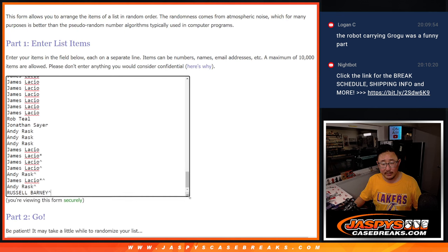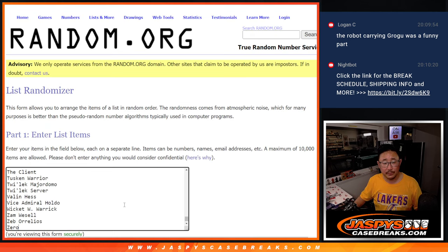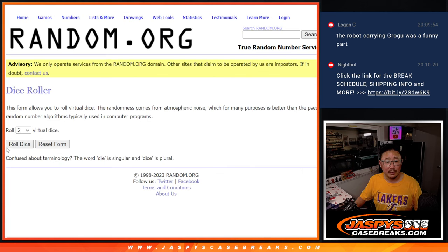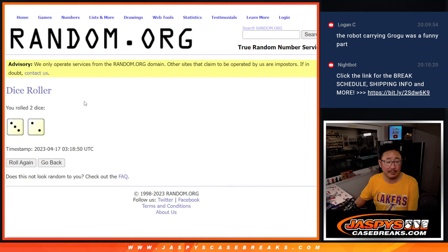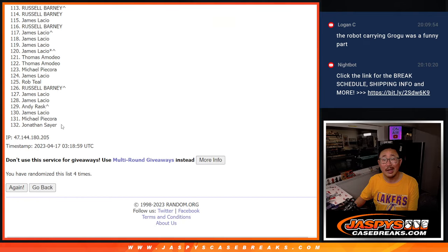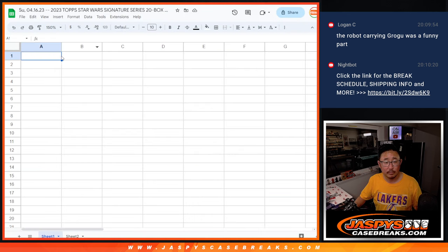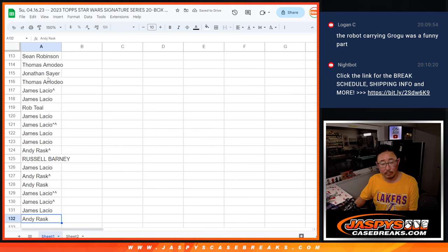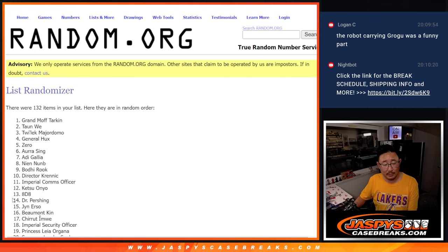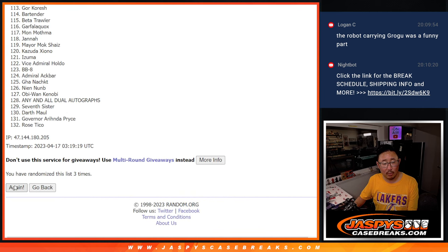Let's roll it, randomize it — 3 and a 2, 5 times for names and characters. 1, 2, 3, 4, and 5. Alright, there's everybody. 3 and a 2, 5 times for the characters. 1, 2, 3, 4, and 5.